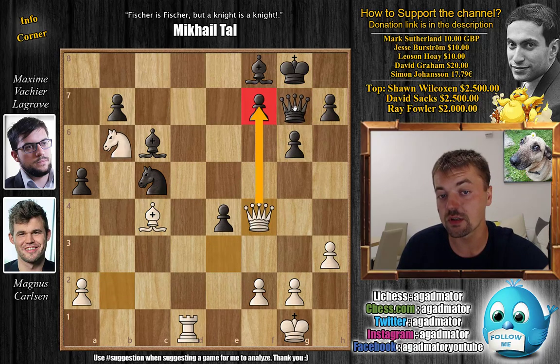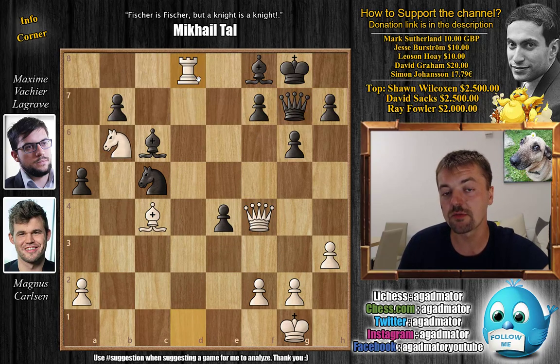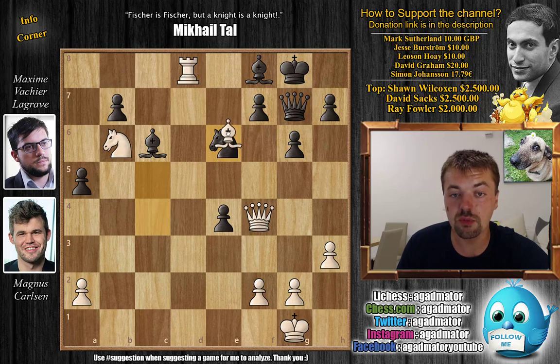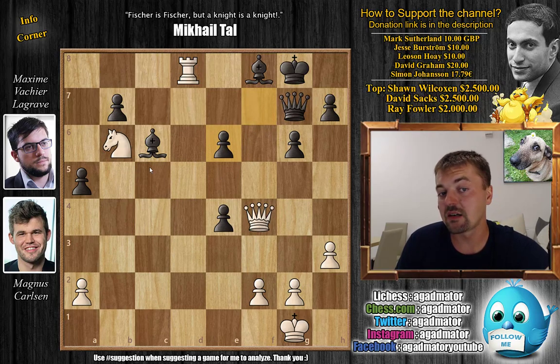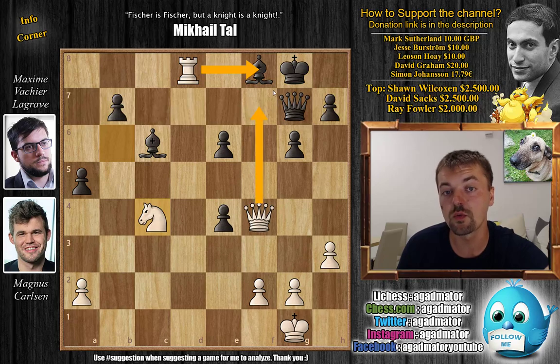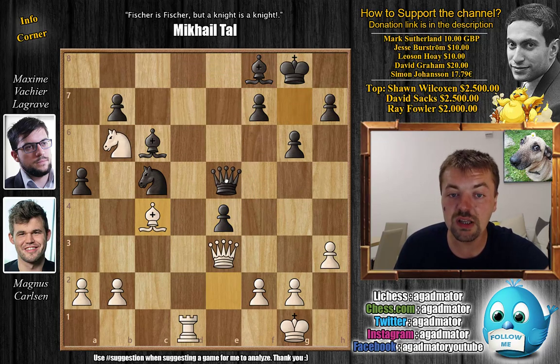You might be inclined to grab material since you're down material, but after queen f4 attacking the f7 square, the queen has to return to defend it. Rook to d8 would be very annoying for black — black doesn't really have any good moves. For example, knight e6 attacks the queen and the rook, but after that trade white can just start attacking the pawns and black is pretty much helpless. White will grab as many pawns as possible and can even trade into a winning endgame. So after bishop to c4, we have queen to e5.